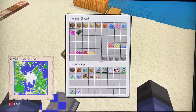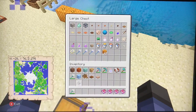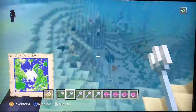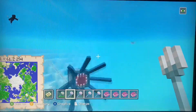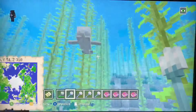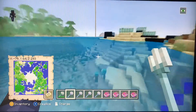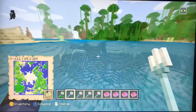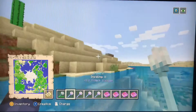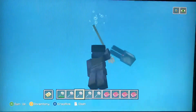There are new trident enchantments. Impaling does more damage to sea creatures like squids, dolphins, and probably fish — it has five levels. Riptide, if you're in water, will shoot you out — this is the animation for it. It will also work in rain.